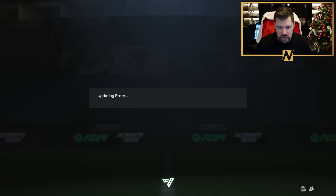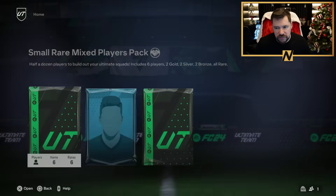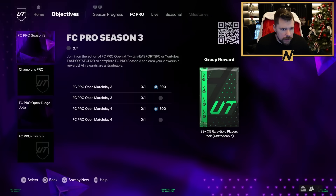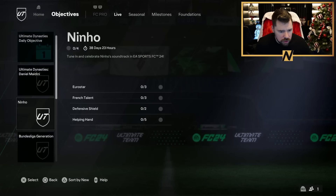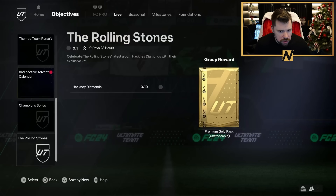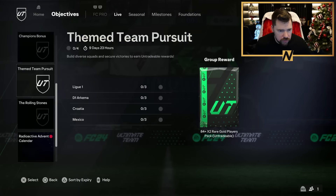Let's see if it's already there — the objectives tied to that. You're going to be livid if there are some fun objectives and you're like, well I just didn't play the game in time. FC Pro Season 3 starts tomorrow. Ultimate Dynasty daily objective — Maldini, Nico Williams, league of generation, team pursuit.